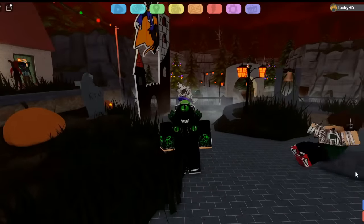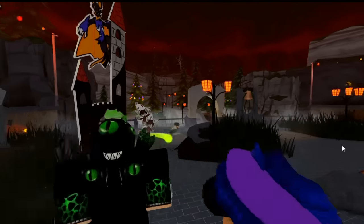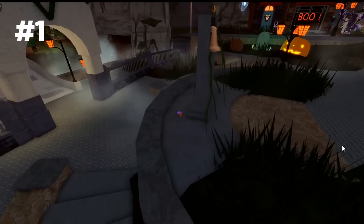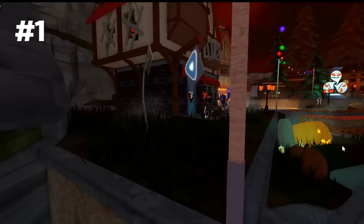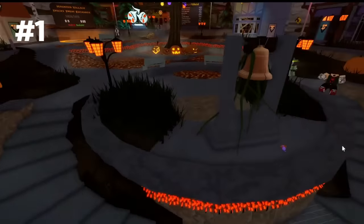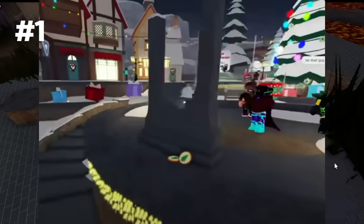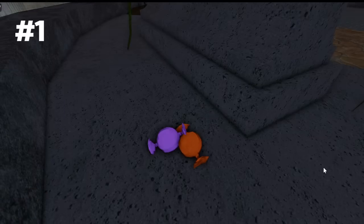So some of these are going to be pretty small, however I do think that they are definitely pretty interesting. Starting out, if you go right over to the area where the bell is, you're going to notice two pieces of candy on the floor. This might seem like a really weird thing to put, considering the fact that if you look around the entire map, there is not a single other piece of candy anywhere. However, this is actually a little callback to Jolly Village, where there were actually two Jolly Village cookies placed in the exact same way as these candies, behind the exact same bell.